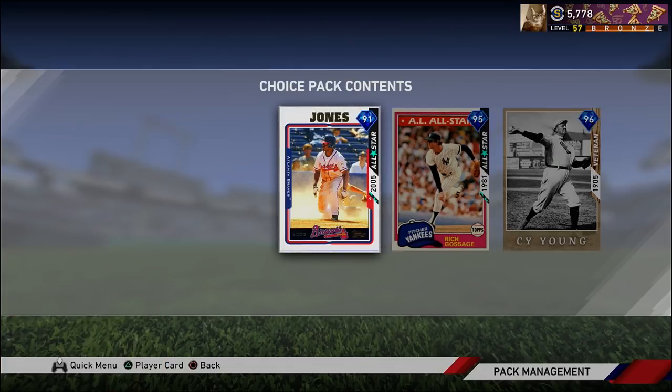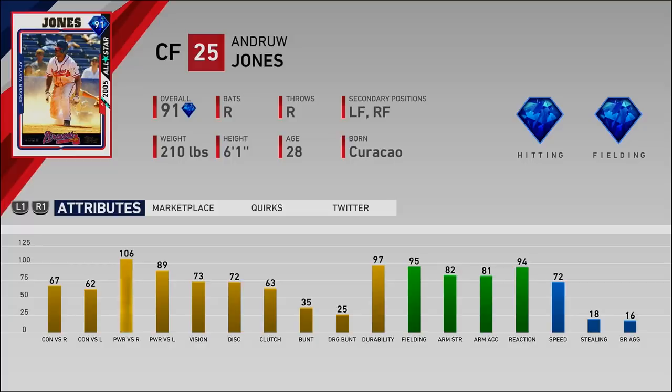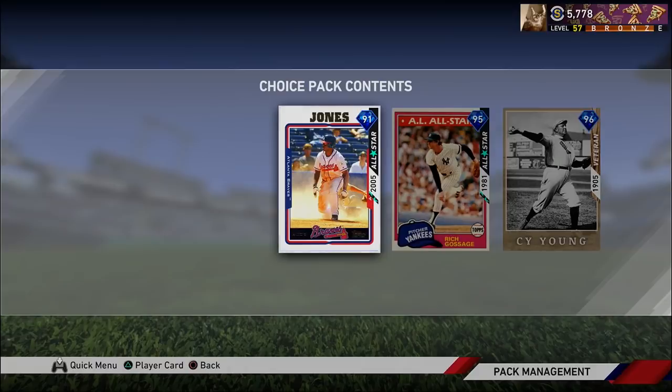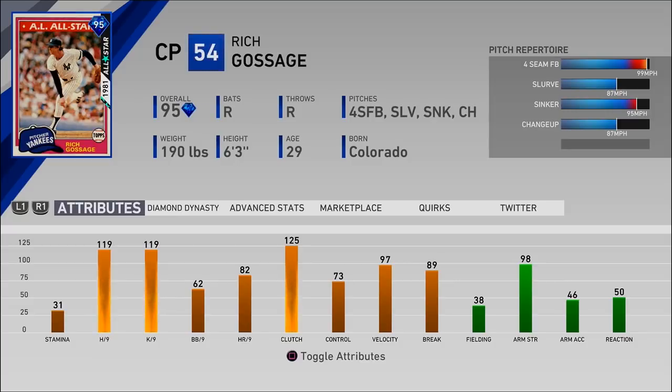Right now I'm leaning towards Goose, but here's Andrew Jones — center fielder, diamond hitting, diamond fielding, fantastic card. 95 Goose throws heat — 119 hits per 9, 125 K's per 9, plus this is a really really good card. 97 velo, this is a fast throwing card with a lot of hits per nine. The PCI's of our opponents are going to be small, he's got good pitch selection.